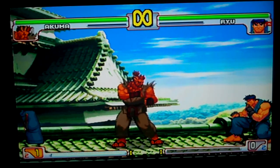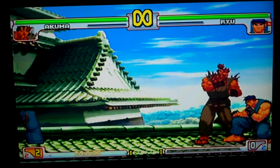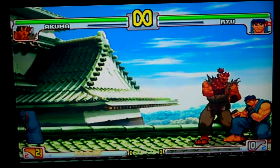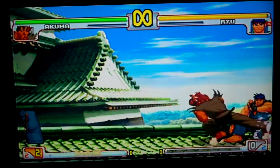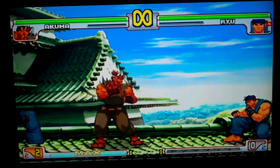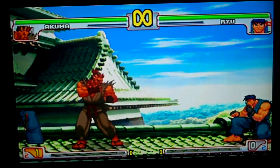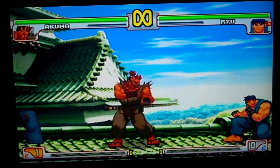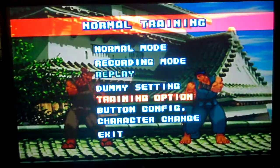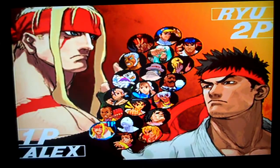The red fireball is minus twenty-three, minus eighteen, minus fifteen for jab, strong, fierce respectively. The shoryu cannon is obviously unsafe — minus twenty, minus twenty-four, minus thirty, minus thirty-four for jab, strong, fierce respectively. The Shoryuken is minus eleven on block at sixty-three K damage, and the teleport is minus thirteen on block at sixty-three to sixty-four frames startup.